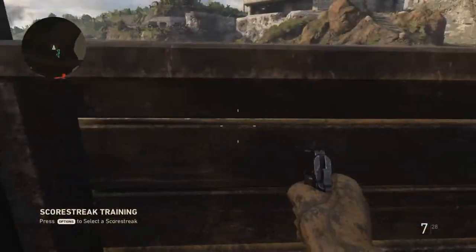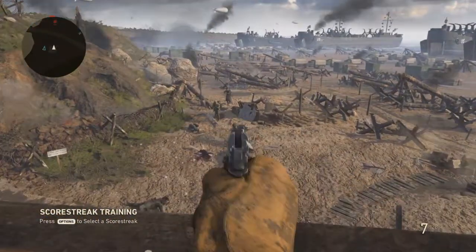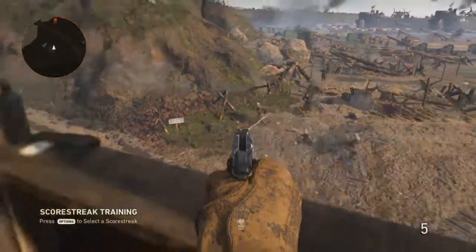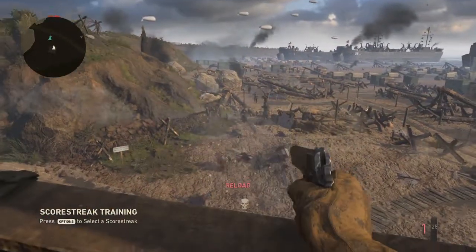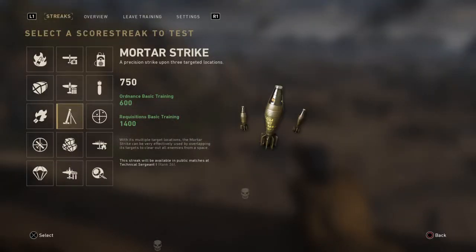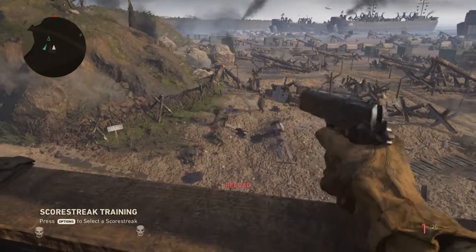This is basically the headquarters and you can come here and test weapons, get mail, all that sort of stuff. But for those of you who've got the game, you'll know what this is about. For those who don't, there will be other videos available online that show you what it's all about.